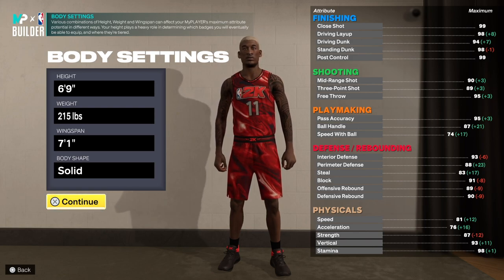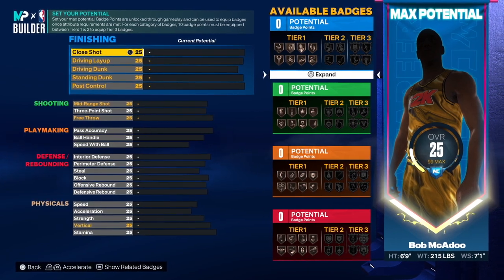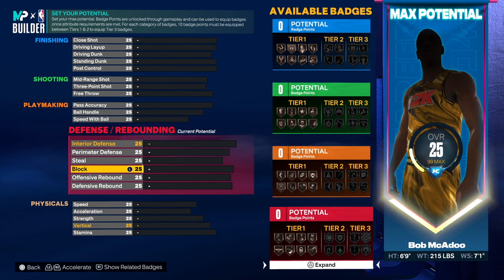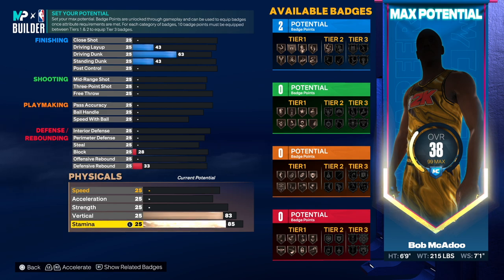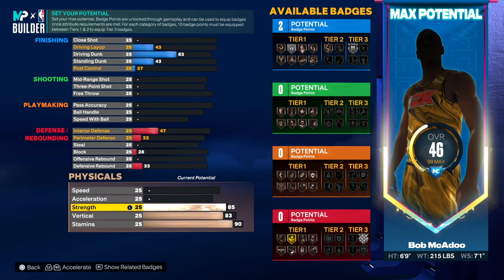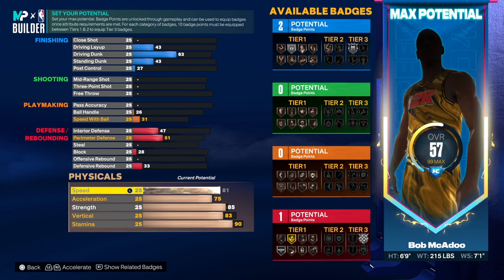When you go 6'9", 215, you see that strength is at 87 — that's dope. You still get strength even at 215, which is really good. That's one thing I like about 2K23: if you go low weight you can still get some strength. Now, starting with the physicals — vertical goes to 83, contact dunks I'll put at 83 just to be safe, then strength we're going to 85.